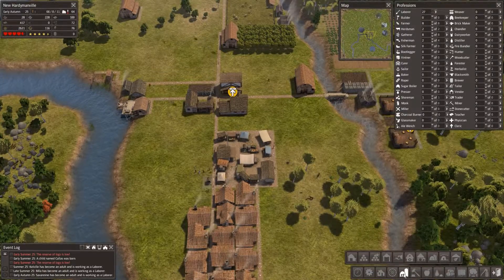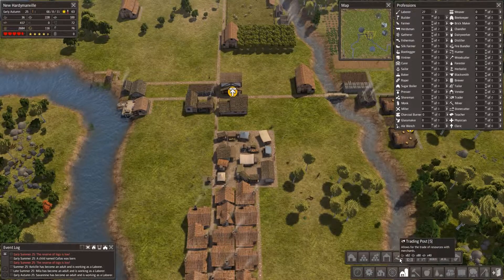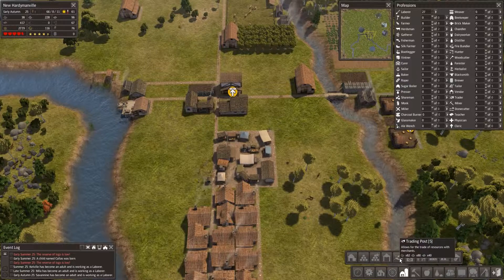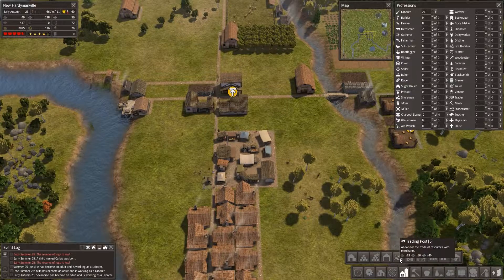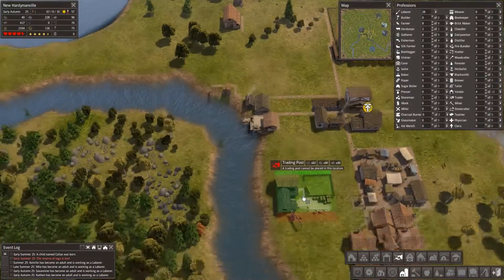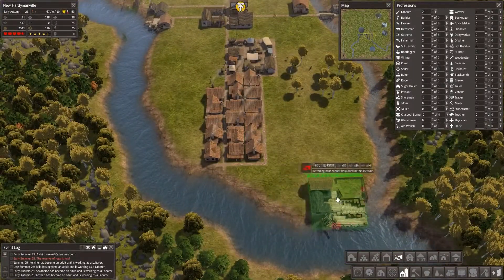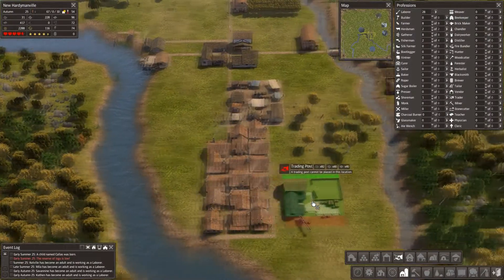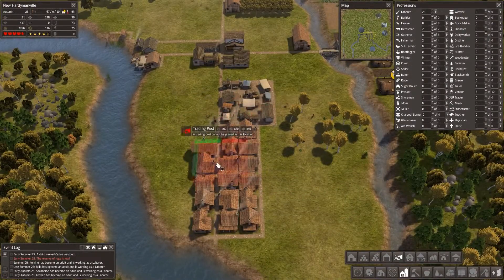Let's see here - was it this that the trading post is under? Yes it is. So we're gonna need to cut down some trees if we want to get that up and running in this episode. We're probably gonna need to chop down some trees. Do I want it? I could put it down here at the edge of our, hopefully, future residential area.